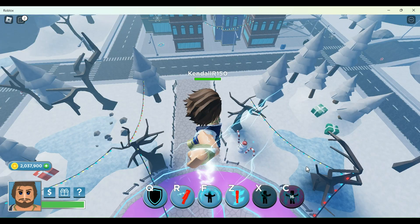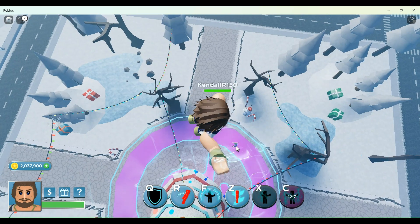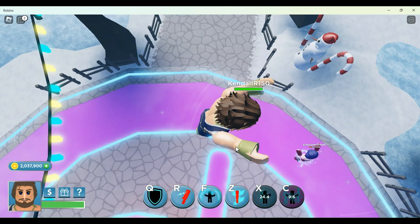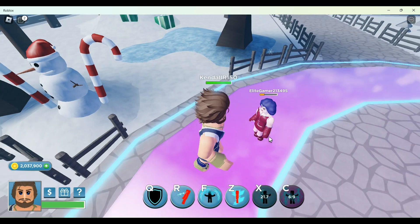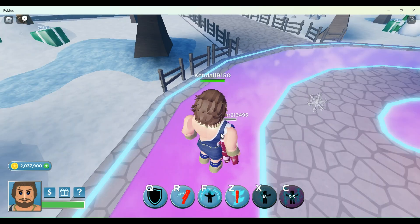I'm going to show X again because it does a lot of damage. Yeah, this one alone does a lot of damage — that already got into red health. And also this is just the basic attack, it's just like a slap and a punch.